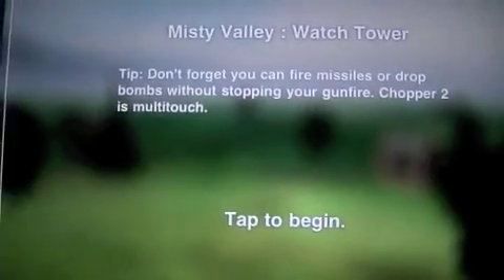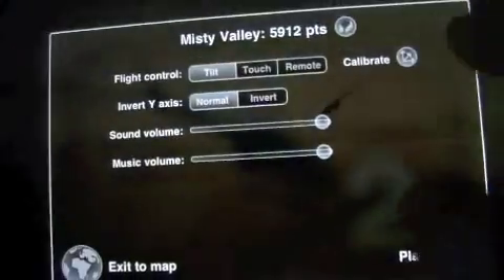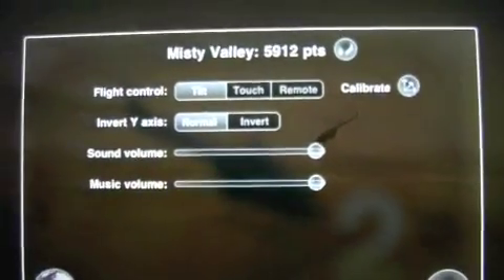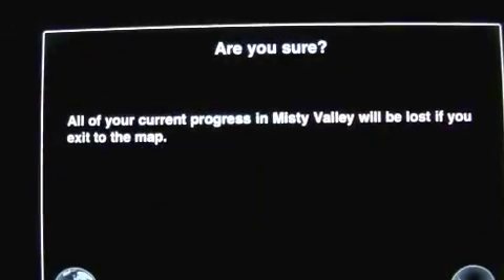That is Chopper 2. You can do different settings here — you've got tilt, touch, or remote. This is a cool app. You can actually use your iPhone 4 to remote control it and be the chopper rather.